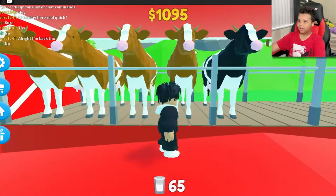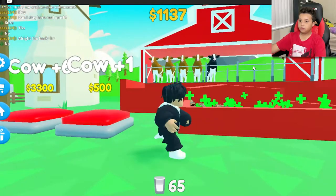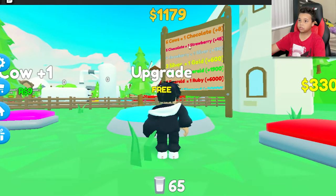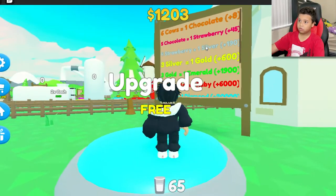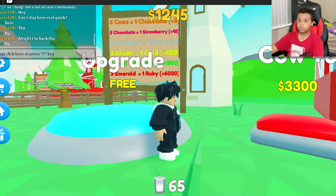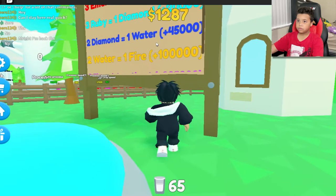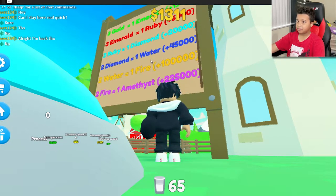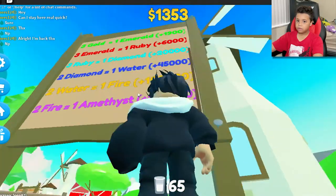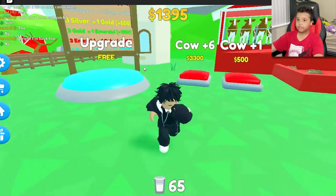Getting the black and white regular cows is kind of easy, but to get the rare ones they're pretty hard. Here's what you need: six regular cows to get one chocolate cow, five chocolate to get one strawberry, four strawberry to make one silver, three silver to make one gold, three gold to make one emerald, three emerald to make one ruby, three ruby to make one diamond, two diamonds to make one water, two water to make one fire, two fire to make one amphiast — or whatever that weird name is.